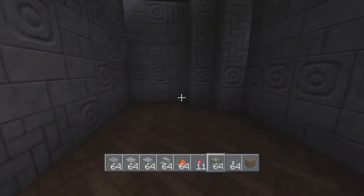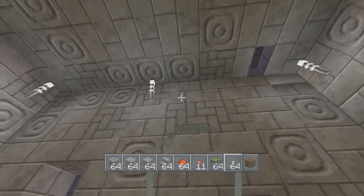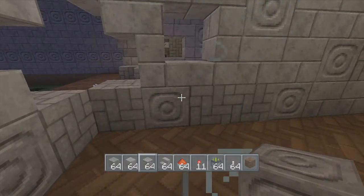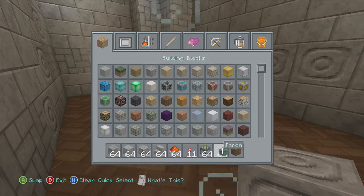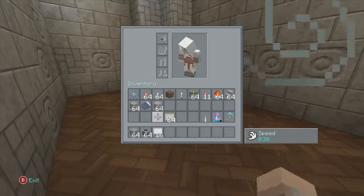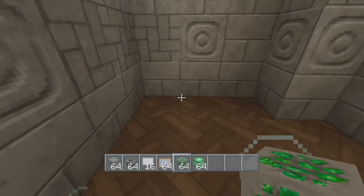Now we're going to grab torches to light the place up. This one can be a specific ore design — I might go for the emerald ore because I reckon it looks pretty cool. Now we're going to do the interior. We need to get the cobblestone back, our chests, signs, item frames. Because we're doing a specific ore we're gonna grab the emerald ore and the block of emerald. Instead of putting it here we're going to make a centric design.